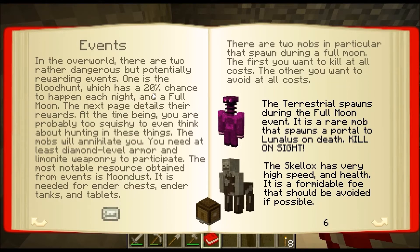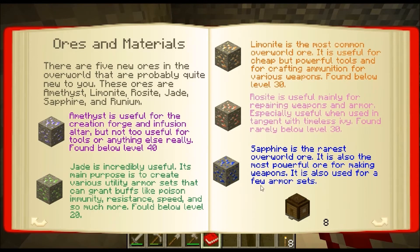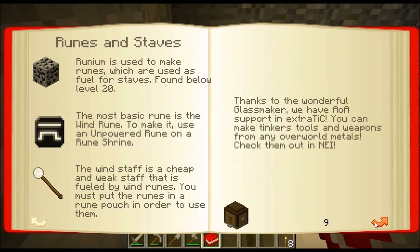Bloodhunt is a later game event. When one has started, you'll see in chat: 'the hunt for blood has begun.' First and foremost, do not sleep during the bloodhunt — if you sleep, the bloodhunt will continue into the day. The best way to avoid it is to take shelter for the night. Each bloodhunt mob drops an abilus realm stone that can be used to access the abyss. It is suggested to wait until you have better equipment before attempting this realm. Probably a good idea. Minerals: amethyst, jade, limonite, rose-eat, sapphire — the most powerful for making weapons. Runes and staves: runemun is used to make runes, which are used as fuel for staves. Found below level 20. Wind staff. Basic defenses. Look at all this stuff — this stuff's amazing!